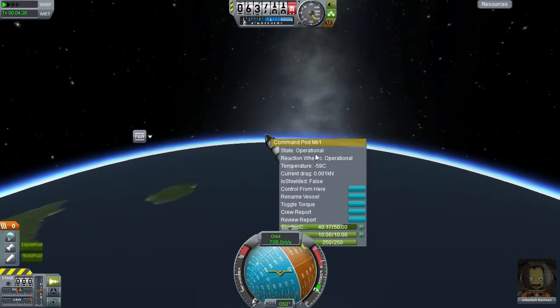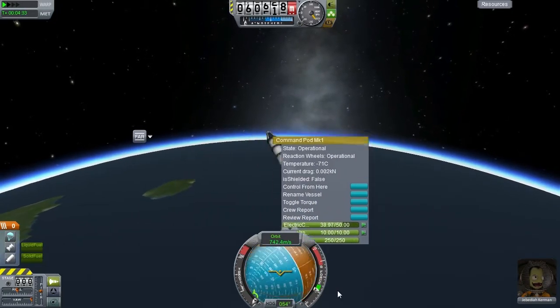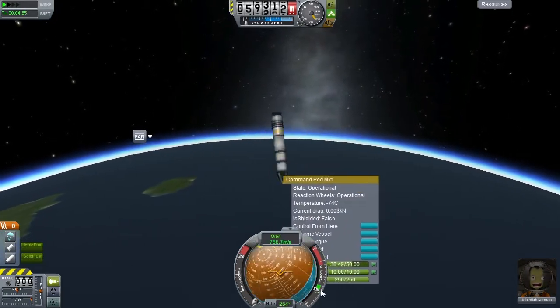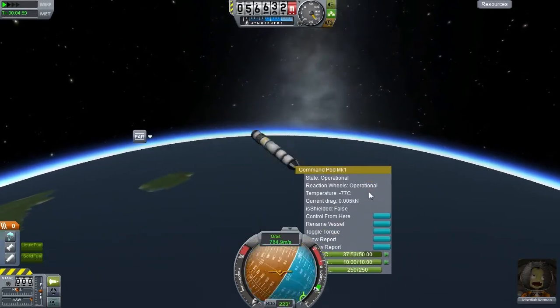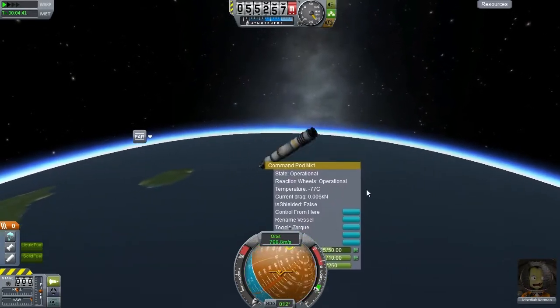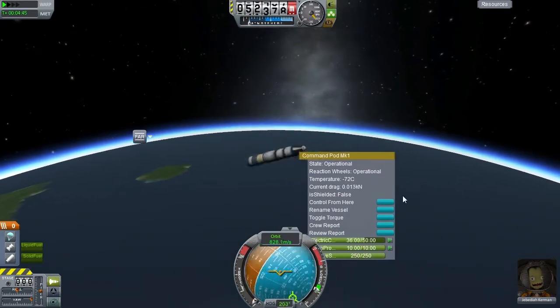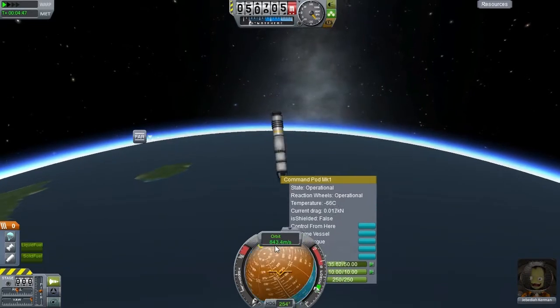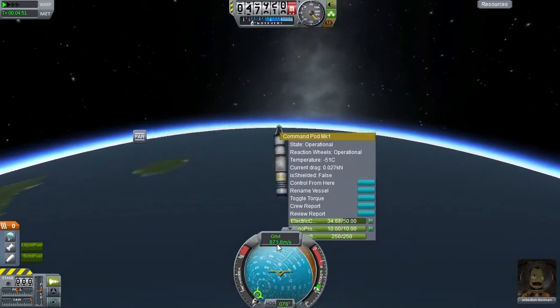Watch our temperature here — that's one of the key elements. Are there G-force effects? I think there's G-force deadly re-entry effects too. This could be really bad. We're still cold, so that's good at least. We're actually not that fast, so we might survive this.